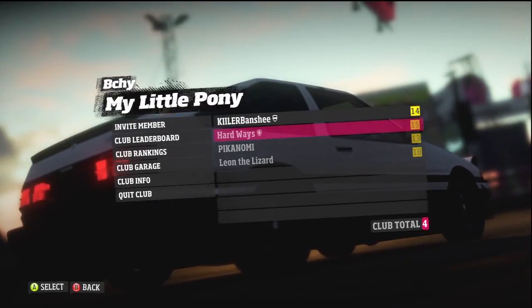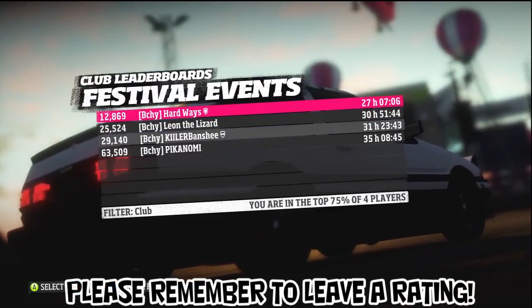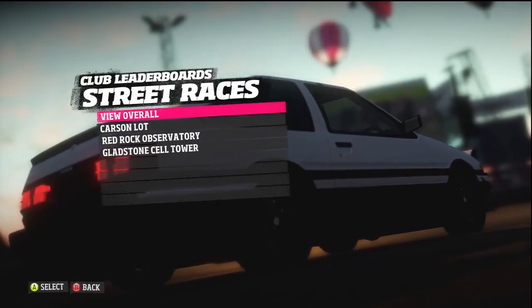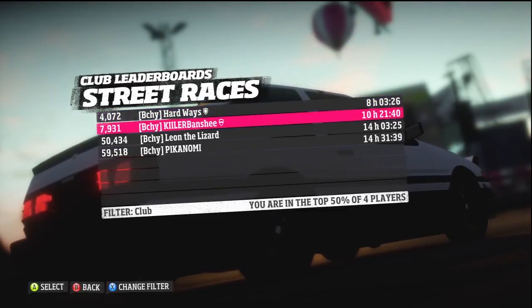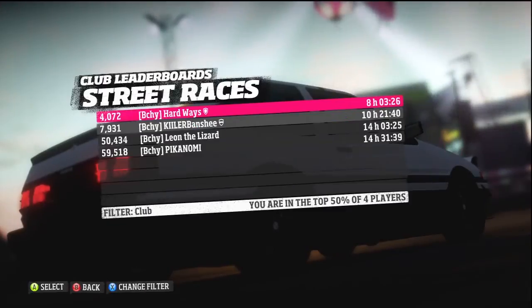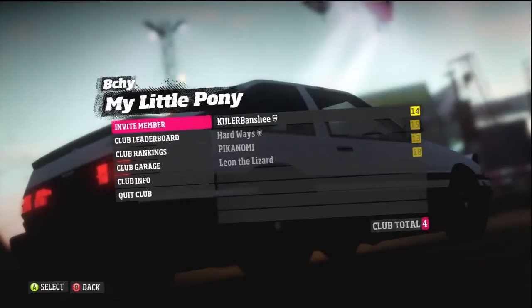The leaderboards show off the club leaderboards. If we view overall, we can see he's got 27 hours played and 12,800 points in festival events. For street races, you can see he's got 4,000 points while I've got 7,059 — so there we go. You can view their gamer cards and see how you stack up against the rest of your club.